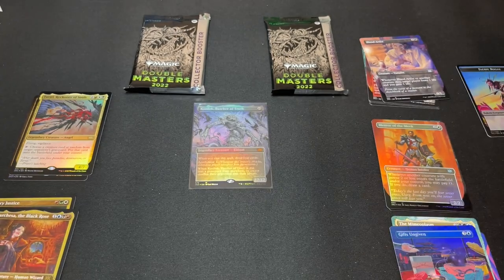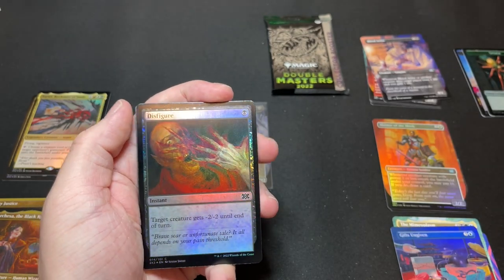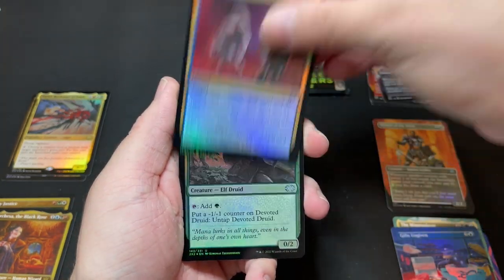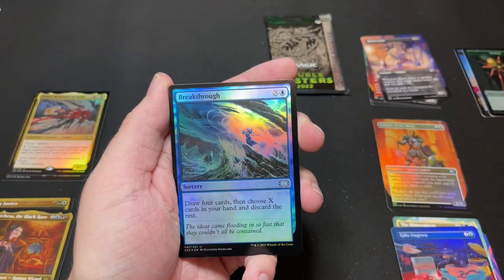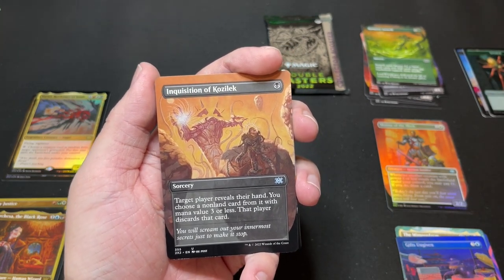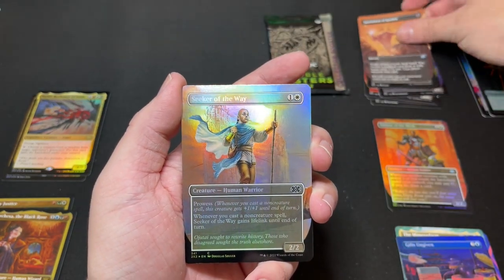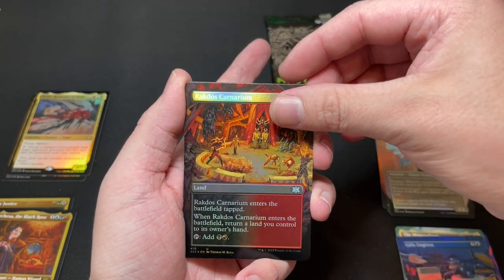Next pack — pack three! We got Spell Pierce. There's some pretty cool stuff, nice art on a lot of these. Selvala is a very fun card, and we got Breakthrough. A borderless Rampant Growth — nice art on that one. An Inquisition of Kozilek — RK Post art, really absolutely awesome. A foil borderless Seeker of the Way, and a borderless foil Rakdos Carnarium — Thomas Baxa art, very nice.